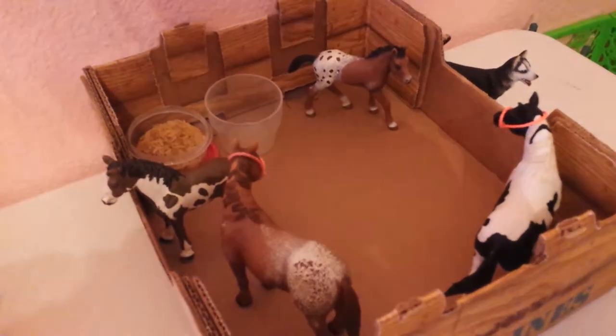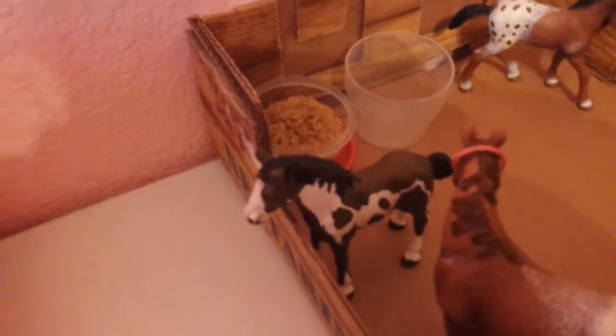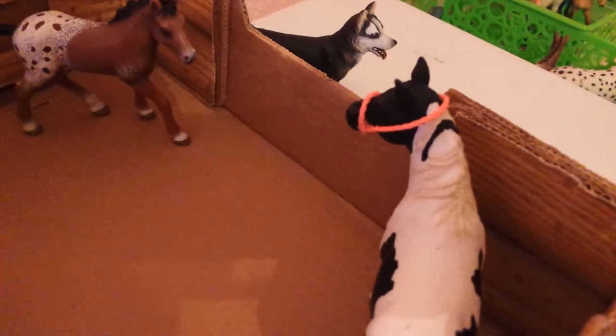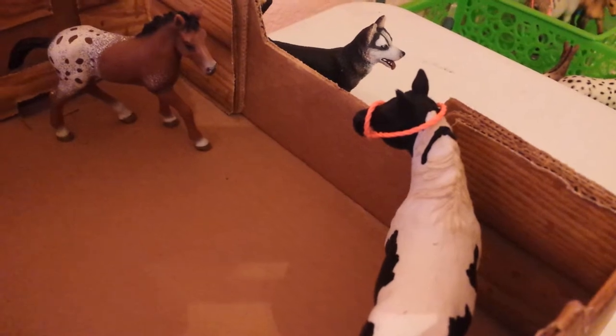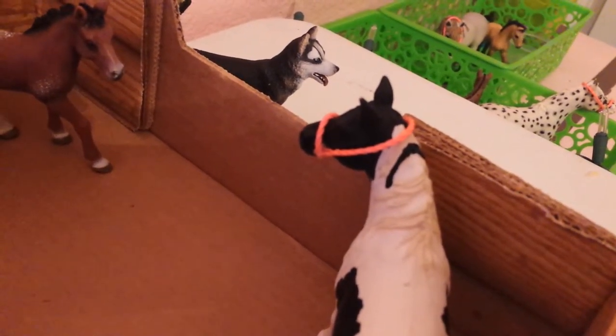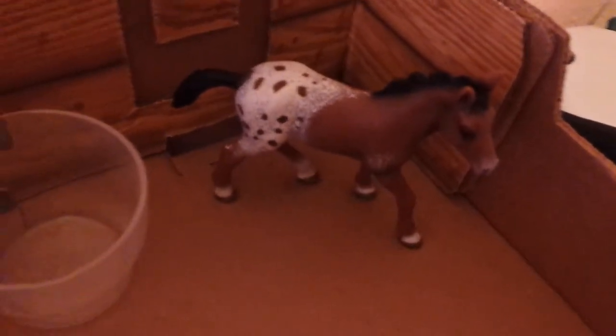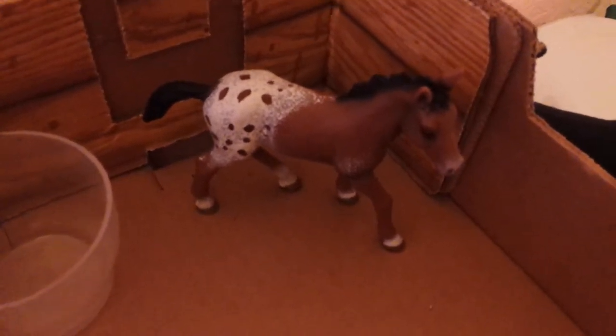Over here we have the yearling pasture. The Pinto Yearling is Comanche or Comanche's Peak, and her name will be changing sadly — I really want to name one of my new horses Comanche. Over here is her mom, Rain or Nolan's Sweet Lullaby, with bright orange halters that are really easy and quite cheap to make. If you guys want a tutorial on those, leave a comment down below. I also have a Shih Tzu who's really hyper at the moment. Here we have the Appaloosa Yearling — his name is Bolt or A Bolt of Lightning. And here is his mom, Sugar or Powdered Sugar.